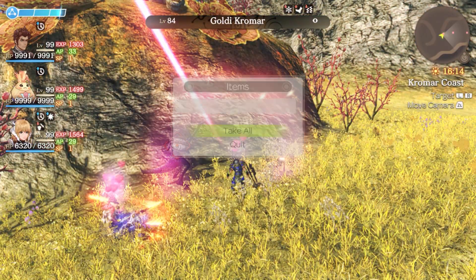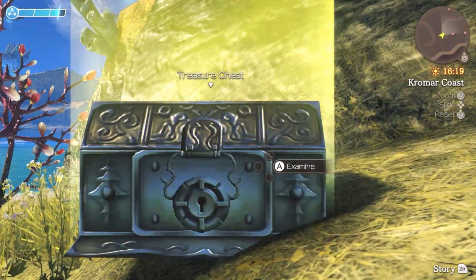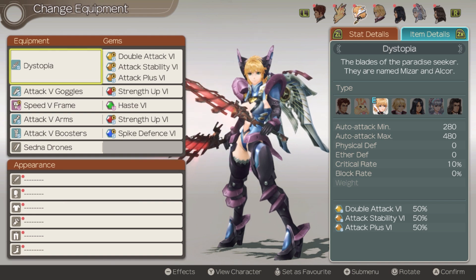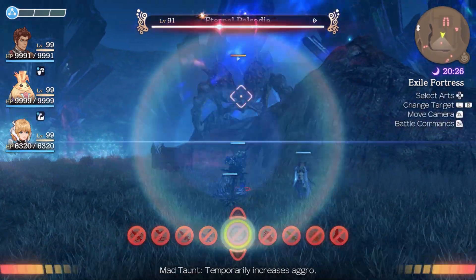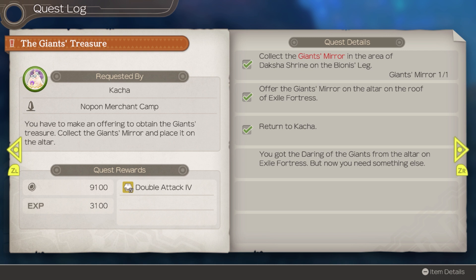Now that we are done with the armor sets, we can move on to the weapons. All the late game weapons are found inside gold chests. I highly recommend equipping the additional gold chest spawn rate skill from Ricky. We first start off with Dystopia — it has the highest max damage out of all of Seven's blades. You will need to equip Attack Stability and Attack Plus to make the most out of it. This can be found from the giant spider on top of the Exile Fortress at Satorral Marsh. You will need to complete the quest A Giant's Treasure to access this location.